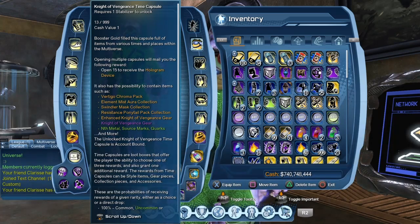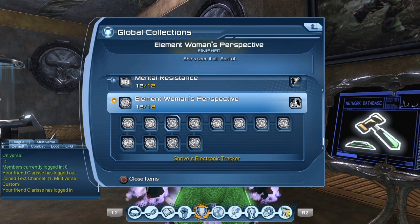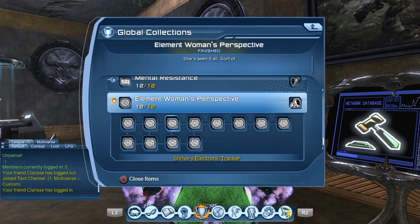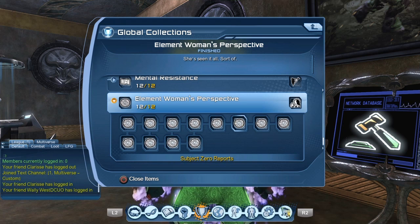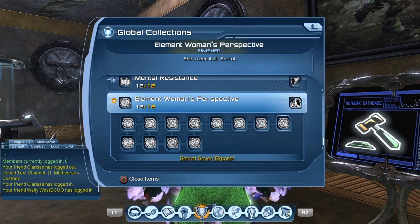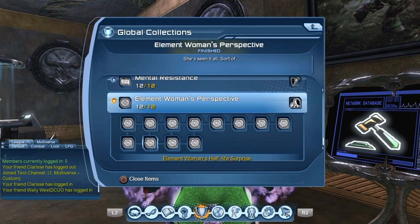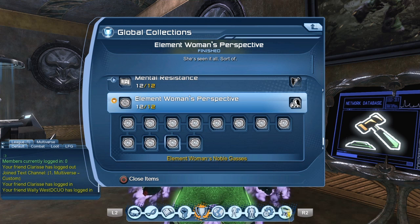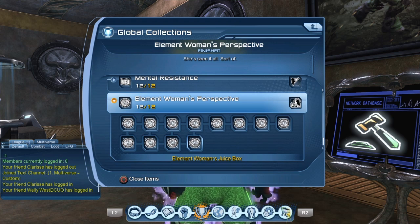You have to gather 12 collections, and those collections come from the Time Capsule. The 12 collections are: Element Woman's Perspective, Jake 2 Targeting Profile, Destroyed Romanian Village, Strives Electronic Tracker, Superman Project Security Bypass, Superman Project Mutants, Subject Zero Reports, Shazami Leaf Pizza Reference, Secret 7 Expose, Element Woman's Lead Peanut Butter, Element Woman's Half Life Surprise, Element Woman's Noble Gasses, and Element Woman Juice Box.